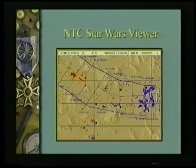Back at the National Training Center they have a command building they call the Star Wars building. Within that building they have a great viewer which tracks the location of every vehicle on the battlefield — where it is and what its status is. It knows where each one of these are every minute. Each vehicle is equipped with a radio broadcaster which is telling the command bunker where they are.